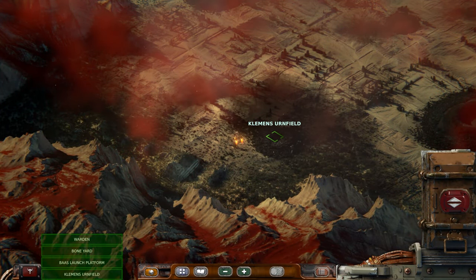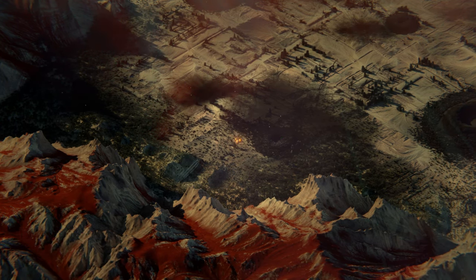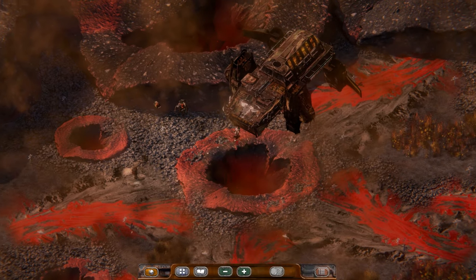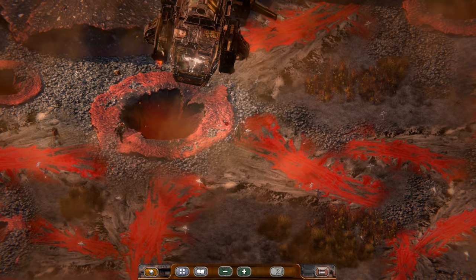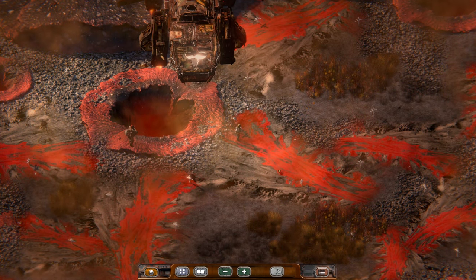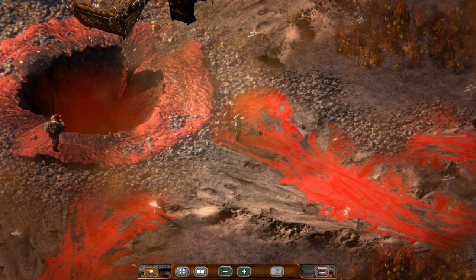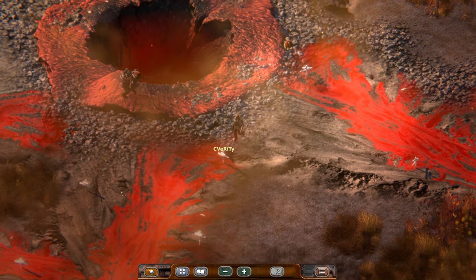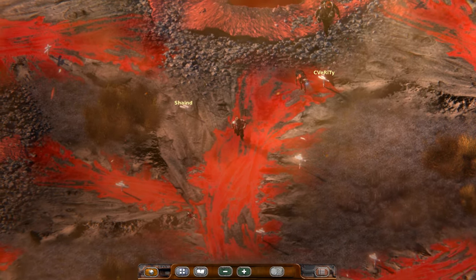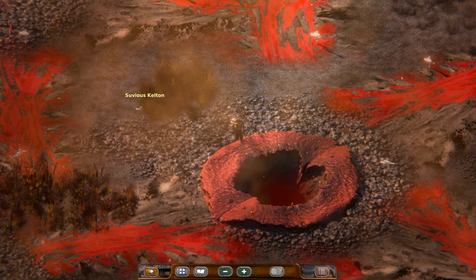Welcome back to Beautiful Desolation. Let's check out the Clemens Urnfield. Oh my god. The name Urnfield made me think of a graveyard and it looks like it is. Those look like a bunch of graves all over the place. Yeah, more backer names it looks like. Look at these holes in the ground, they look so strange.